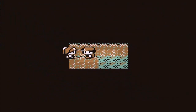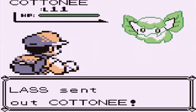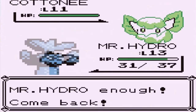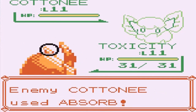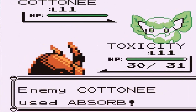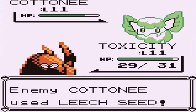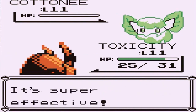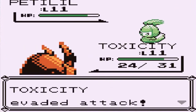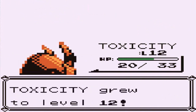Another Lass wants to fight and she is coming out with her Cottonee — something new right here. Cottonee is looking pretty beastly, but I've got Toxicity and hopefully its Poison Sting would actually work. Here comes an Absorb attack, doesn't do much damage. Let's go with Poison Sting — Absorb is going to keep hitting me. Using the Speed Button to get through this, and we defeated it. Now she has a Petilil — I'm going to take my chances with Toxicity. Even though it keeps using Leech Life, we defeated Petilil and Toxicity grows to level 12.